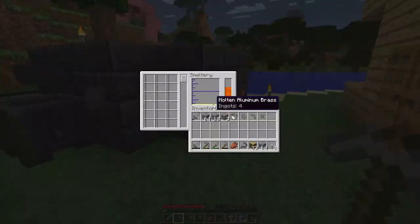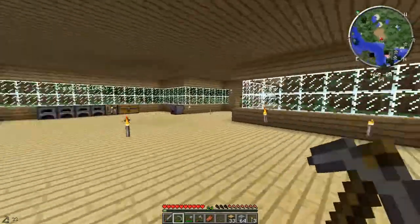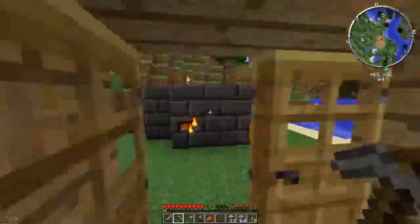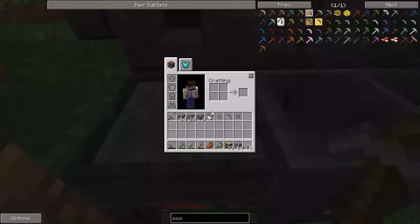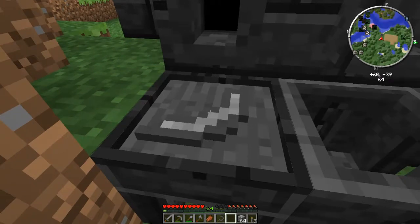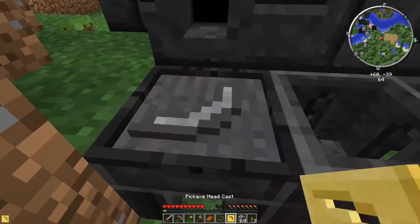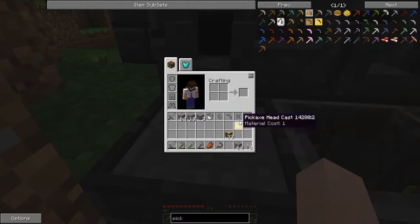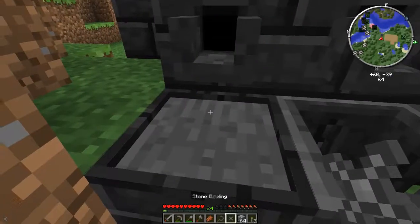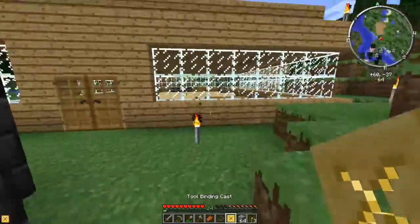We should have aluminum brass in here — yes, four ingots of aluminum brass. To make casts, all you need to do is pop your stone whatever and drain it onto it. That'll dry and you get your pickaxe or whatever part cast.